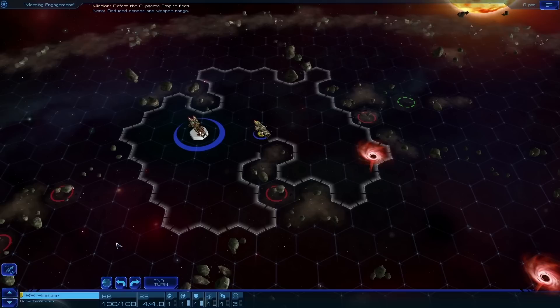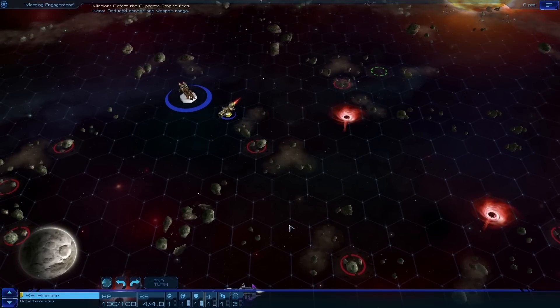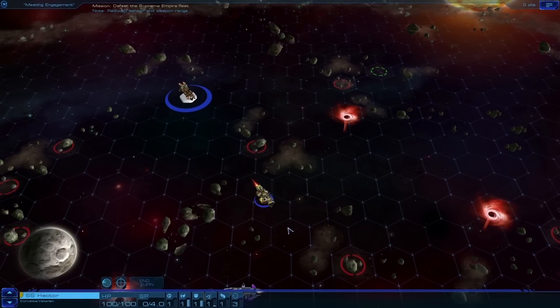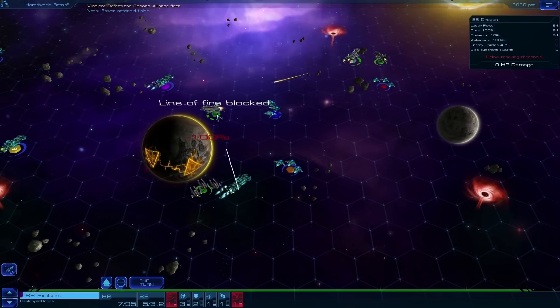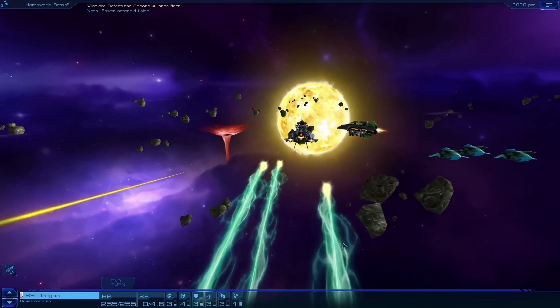There are also battle cards, which can provide you with bonuses in combat. Some battle cards affect single ships for one turn, while rare and powerful ones benefit the entire fleet for a whole mission. Don't overlook these, as they may make the difference between defeat and glorious victory.